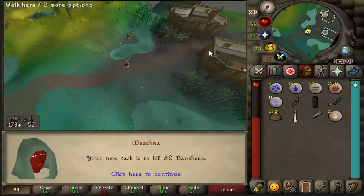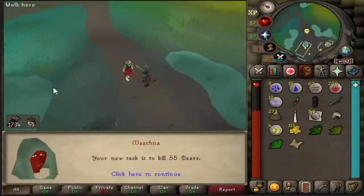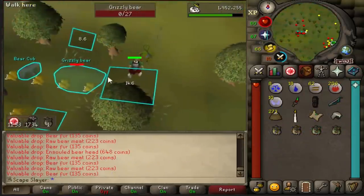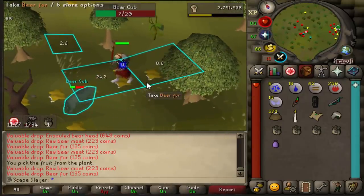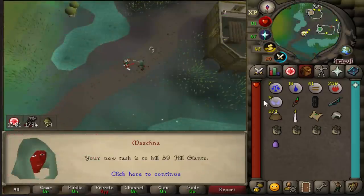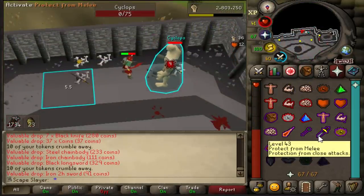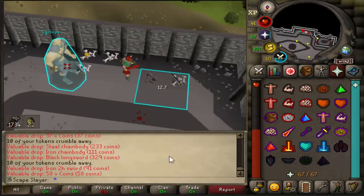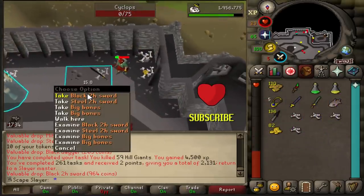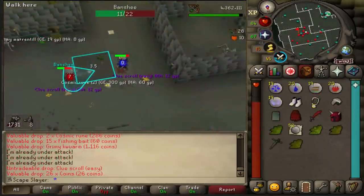More banshees — that is alright. We got no single good drop unfortunately. In the Netherlands we pronounce bear as 'beer.' Instead of going to the Ferox Enclave, I now kill bears south of Rellekka because they spawn close together and are lower levels — very convenient. And there we go — a hill giant task! We are still on the adamant defender. Hopefully we can get a rune one this time. Including the previous tasks it's been over 100 kills since we got our last defender. Only 23 left and we are still on adamant. Another hill giant task with no defender — this is really starting to get frustrating.